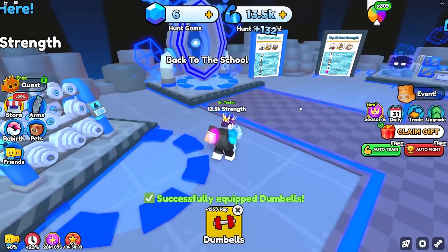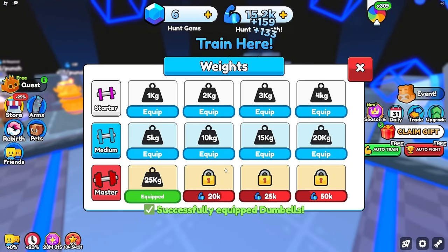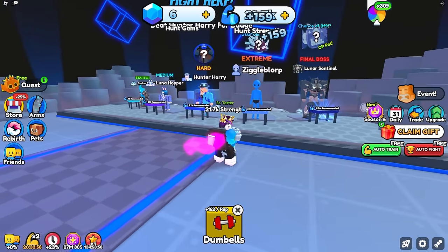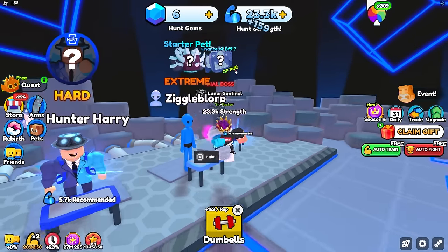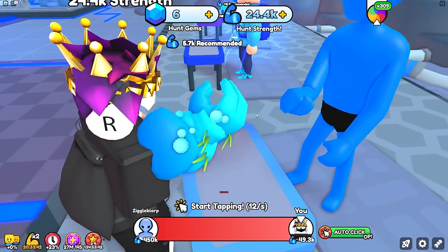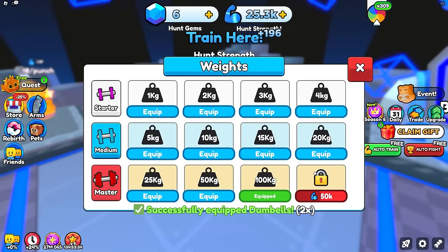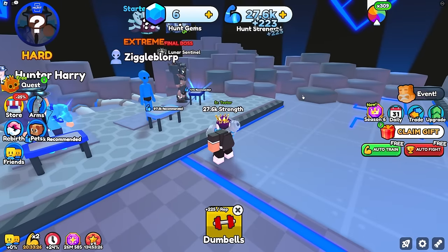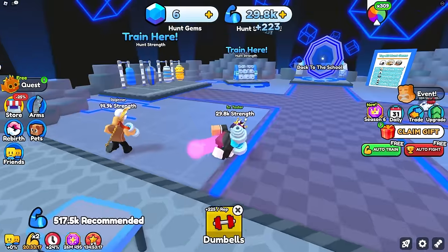We got the 20kg dumbbell unlocked, getting 133 strength every time. About to get 25kg which gives 159 every time. The other way to get hunt strength should be from defeating these bosses, since there's a chance to drop the starter pet which probably gives a hunt strength multiplier. I need 517.5k to beat this guy. I'm at the 100kg dumbbell, about to hit 50k — that's the best dumbbell. Now I just gotta keep auto-grinding to get to 500k.